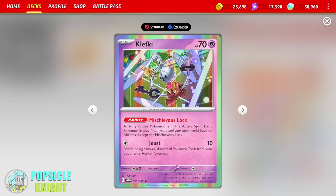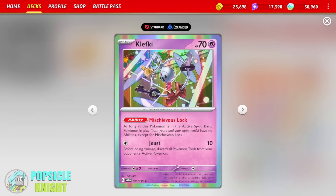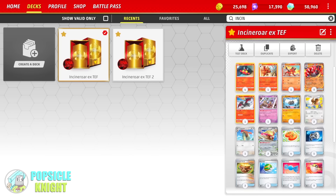This Clefki has the ability Mischievous Lock. As long as this Pokemon is in the active spot, basic Pokemon in play — both yours and your opponent's — have no abilities except for Mischievous Lock. So just don't put this in play in conjunction with Relicanth, because that will turn off this ability if this is in the active spot. But it won't really matter because it's only relevant when this is in the active spot. When you're attacking with Incineroar, this will not take into effect. But this will help slow down your opponent until you are able to set up your Incineroar EX.